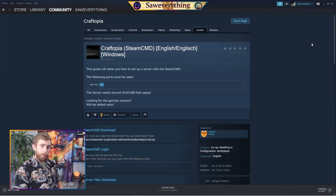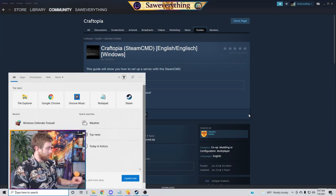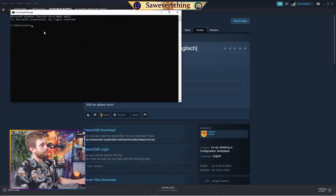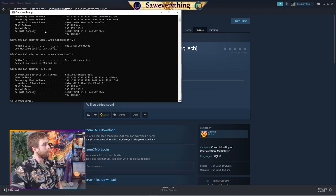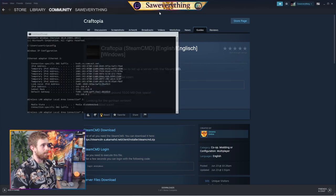Port forwarding through the firewall is set up. Now we need to log into our router to ensure that port forwarding goes from our router through our firewall. Come down to your search bar, type 'cmd,' run Command Prompt, and type 'ipconfig.' This is going to pull up all your IP addresses. Look for your Ethernet adapter — the Default Gateway will be something like 192.168.x.x. Control C that and minimize Command Prompt for now.